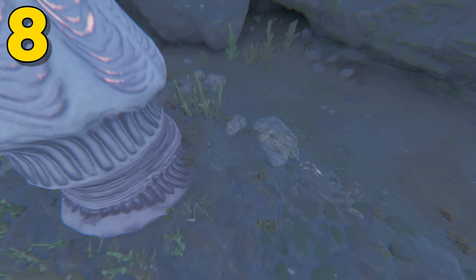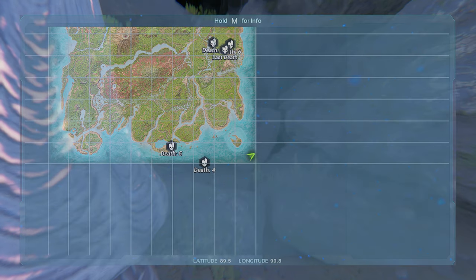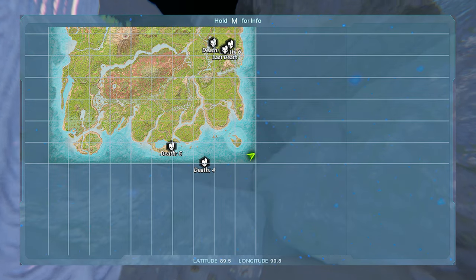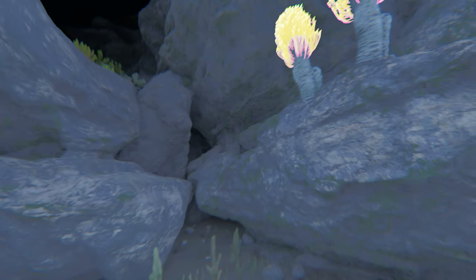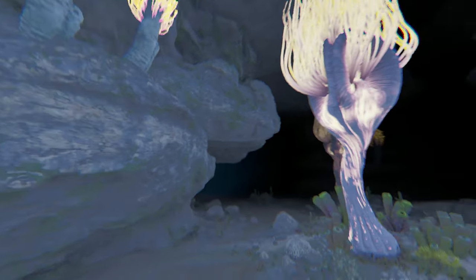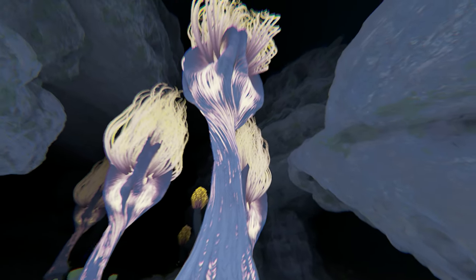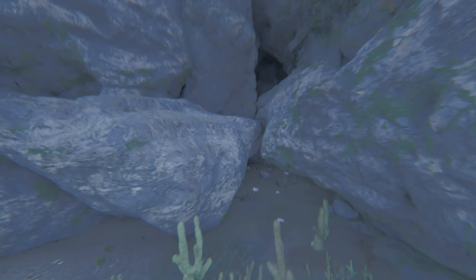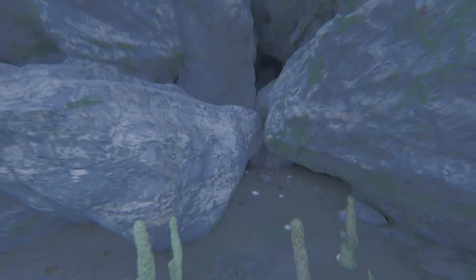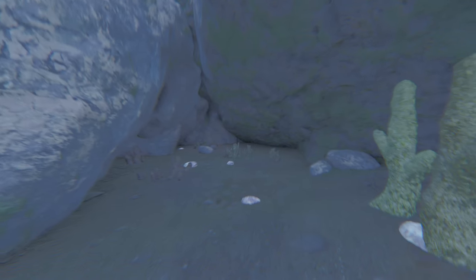Coming in at number 8, this can be found at 89.5 latitude and 90.8 longitude, and here it is on the map. As you can see, it can be found over on the right-hand side of the map near Carno Island. Now this location is more built for a smaller tribe or honestly a solo who's looking to stay more hidden. Coming down under here, there's just a nice little cliff hanging over this spot. It is a nice little tight area — you can put a couple vacuum compartments down here.